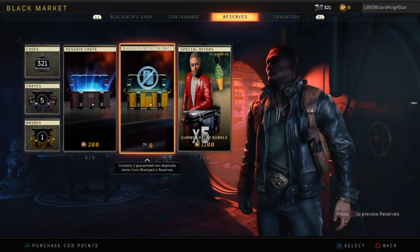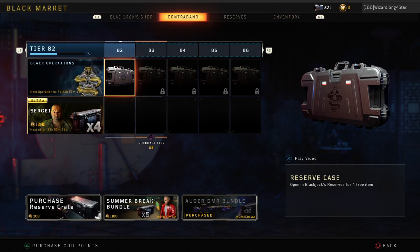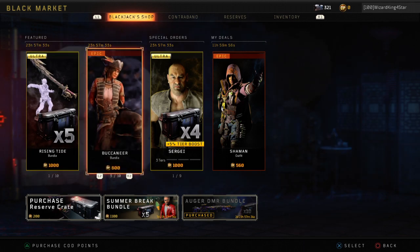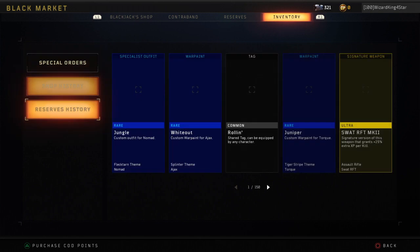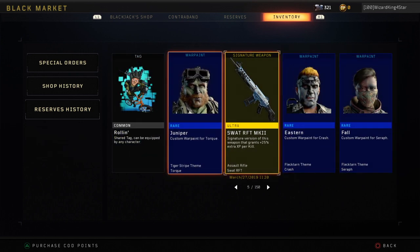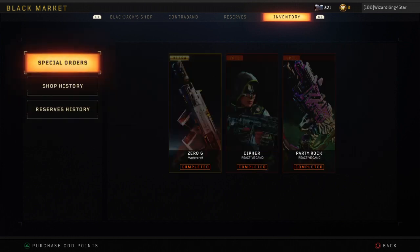Alright, so it looks like it's time to finally open up my 327 crates — I had 227 crates. It's about that time guys, I was really waiting on all my crates since March 27, and that was when we got the free weapon. Alright, so we're about to just open these bad boys up.